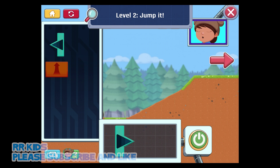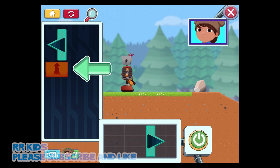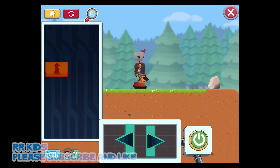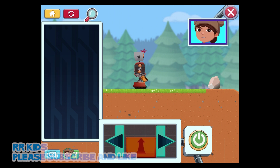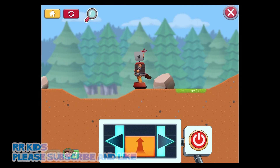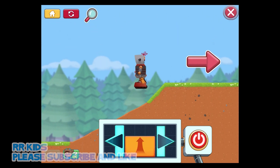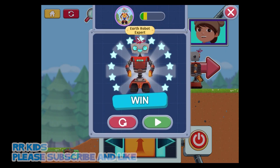We're getting close to the park! But there are some rocks in our way. This control moves Jet 2 to the left. This control moves Jet 2 to jump in the direction he's facing. Nice work! Let's tap to go to the next mission!